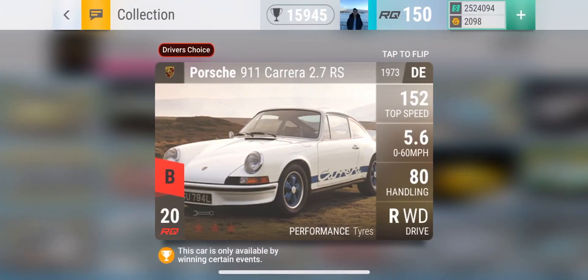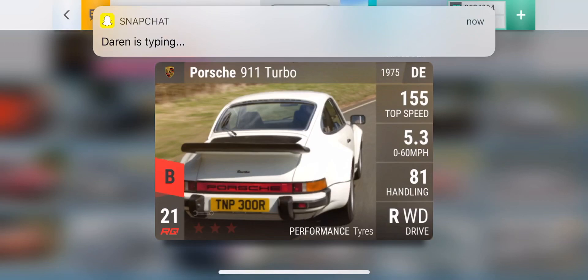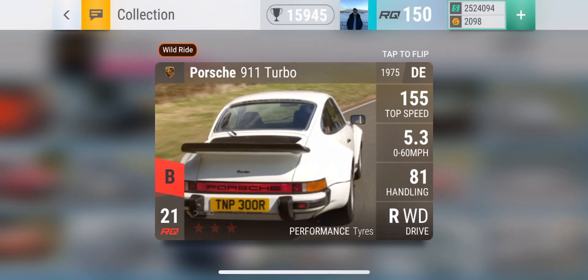There's another car, but you cannot get this one because it's a car you can only win from certain events. So you can count that one out. But another car that you can get from the pack is the Porsche 911 Turbo — wild ride this one. The stats aren't too impressive, if anything. But yeah, this is another car you can get from the Carbon Fiber pack.